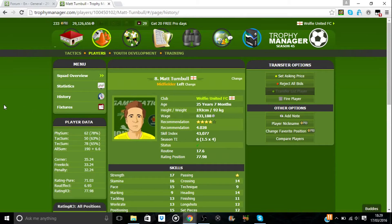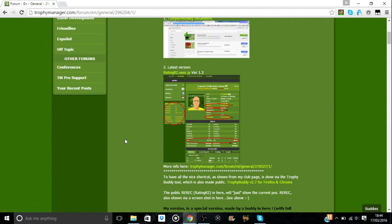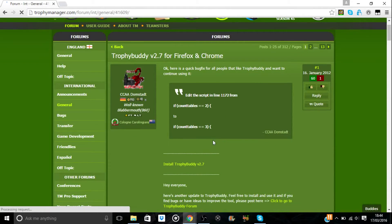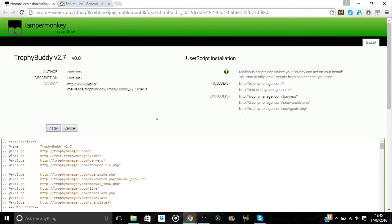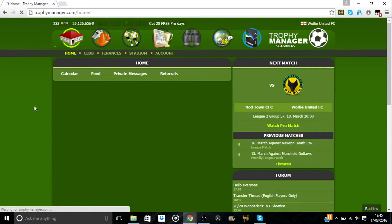Next up we're going to download Trophy Buddy. We go back to the forum page where we installed Tamper Monkey, and there you'll see 'Trophy Buddy v2.7 for Firefox and Chrome.' It says to have all the nice shortcuts as shown from the club page you can download the Trophy Buddy tool, which is also made public. Click that link — it takes you to another forum page with a link to install Trophy Buddy v2.7. Click that, it takes you to another page, and you simply click install.